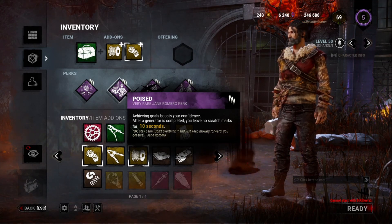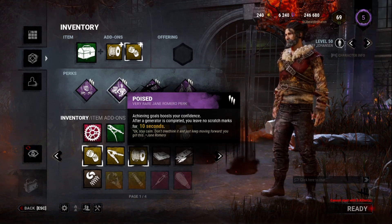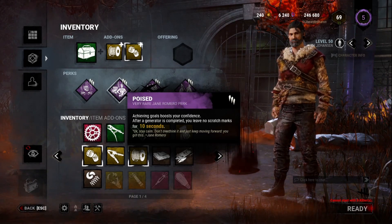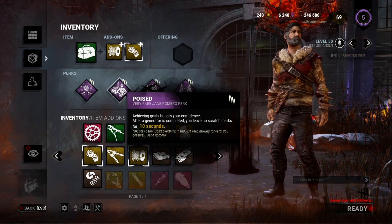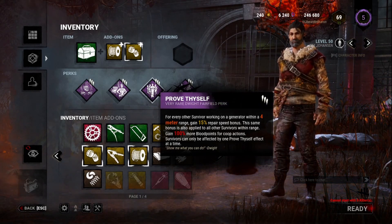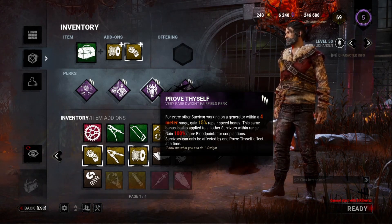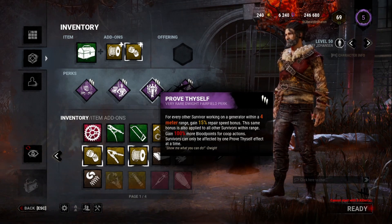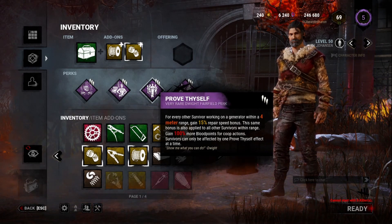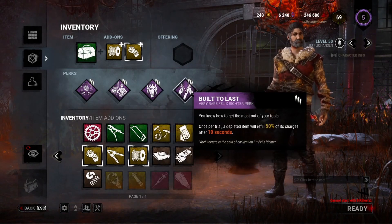Poised: anytime you complete a generator, you leave no scratch marks for 10 seconds — very useful for getting away quickly since the killer often checks the area right after a gen pops. Prove Thyself is a staple: for every survivor within a 4-meter range working on the same generator, you gain a 15% repair speed bonus applied to everyone there, plus 100% more Bloodpoints for co-op actions. You work on generators faster and earn more Bloodpoints simultaneously.